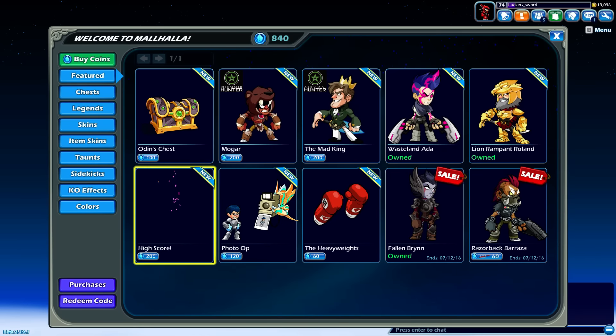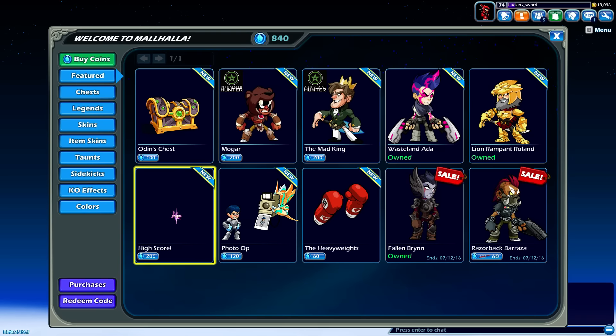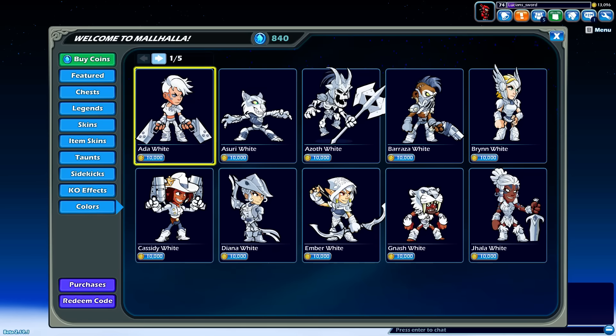Let's go look at the colors. I actually already bought all the colors — I wasn't really thinking, I should have done it on camera. I think I had like maybe 40,000 coins in the top right corner, and now I have 13,000 just from buying all the colors.